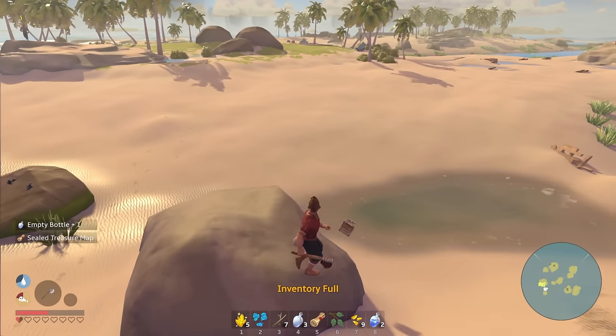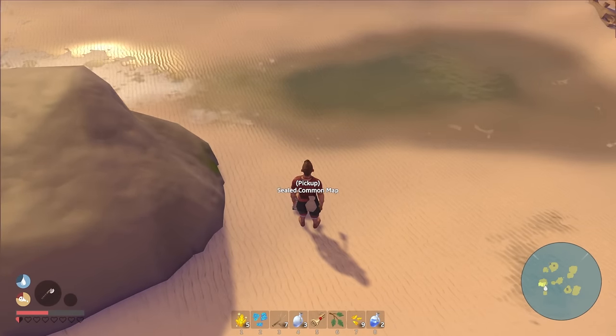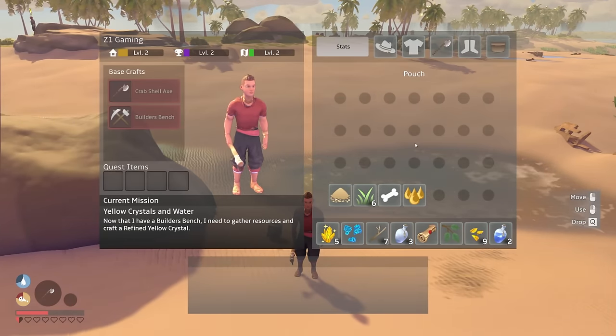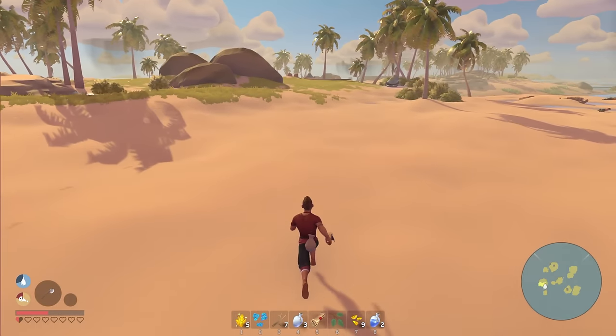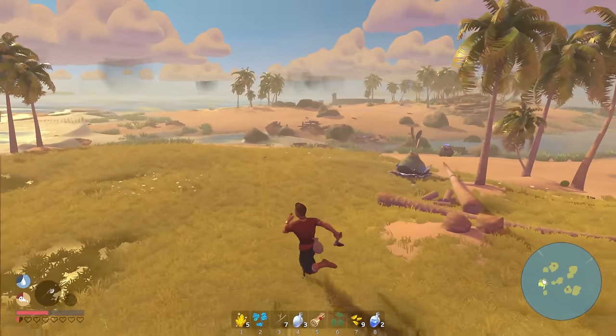Let's grab this — oh no! What is it? A sealed common map, a sealed treasure map. Yeah, we need a bigger pouch. Let's go to our bench and craft up some yellow shards. Why did I put the crafting bench so far away?